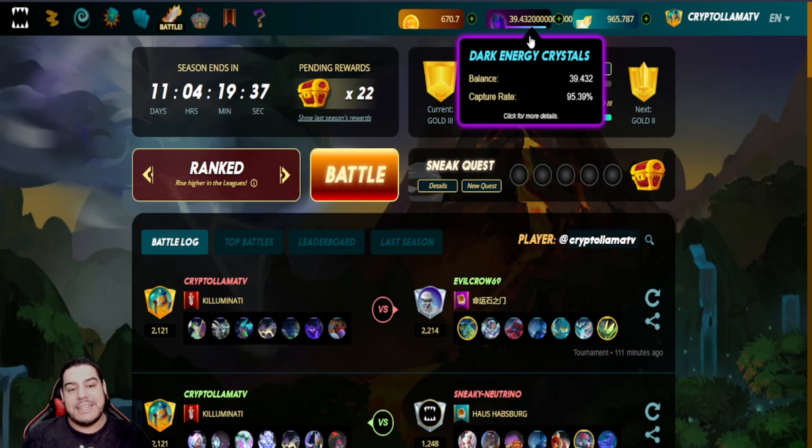Now that we know our ECR regenerates at a rate of around 1% per hour, we similarly know that in order to receive maximum potential and increase our daily earnings, it would be prudent to play around 25 battles per day, as this will allow your DEC to refill to 100% within the next 24 hours, thus receiving the most amount of rewards going forwards.